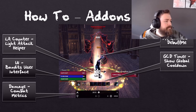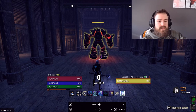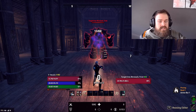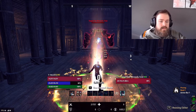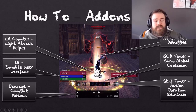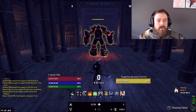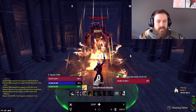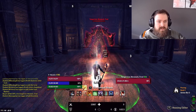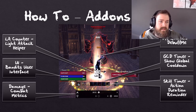I'll showcase the GCD timer real quick. In the actual game, I'm going to cast Skull a few times, and you'll see there is a rotating clockwise cooldown each time I cast it — it just helps me keep track of when the Global Cooldown becomes available again. The next add-on I use is Action Duration Reminder, which adds a skill timer on top of my skills. When I cast Wall, there's a 10-second timer on it to let me know how long until it runs out. Those are all the add-ons I use while parsing.